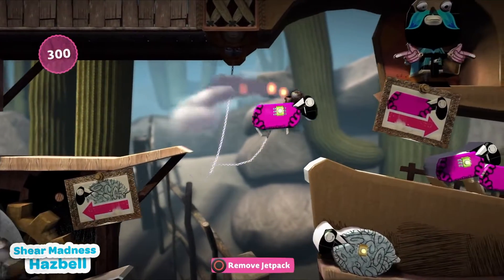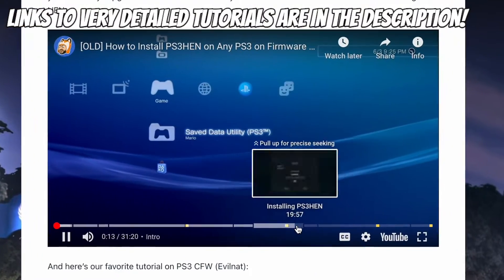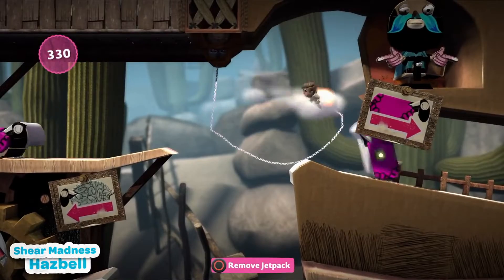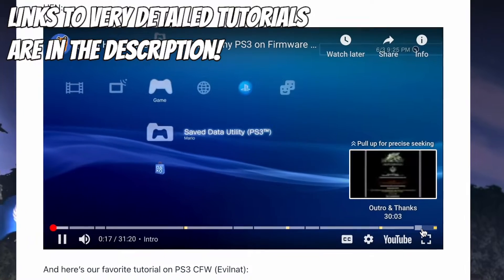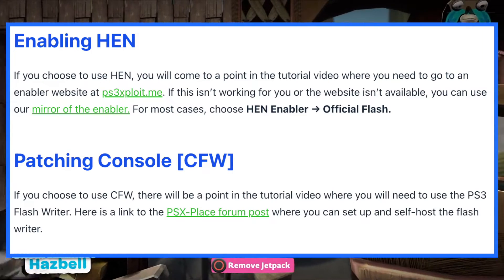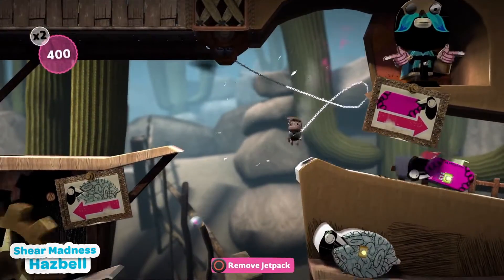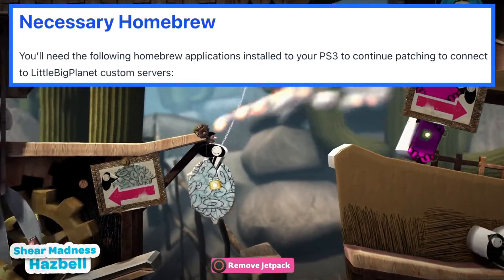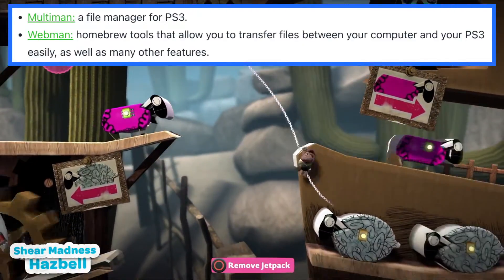You will need to either install a CFW or HFW depending on your console. I'm not going to directly instruct you on the jailbreaking aspect of this process, so Union has kindly linked some very detailed tutorials, which I will also link in the description. Whether you use HEN or CFW, there are some additional instructions you must follow. You will now need the following homebrew applications installed to your PS3: Multiman, a file manager for PS3, and Webman, homebrew tools that allow you to transfer files between your computer and your PS3 easily, as well as many other features.